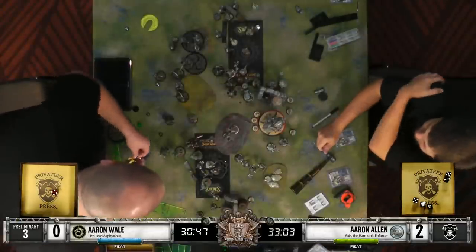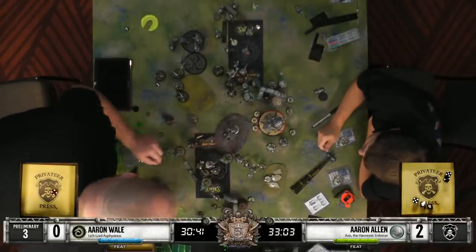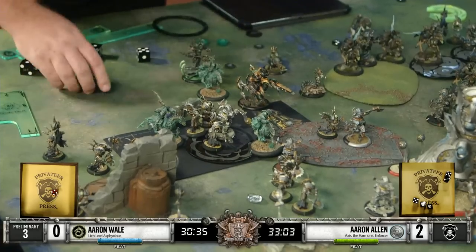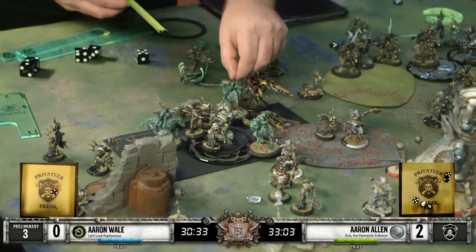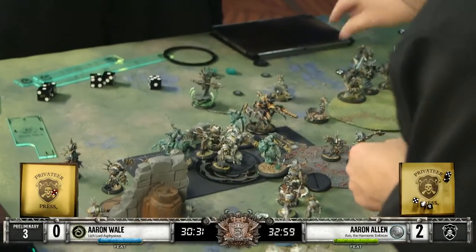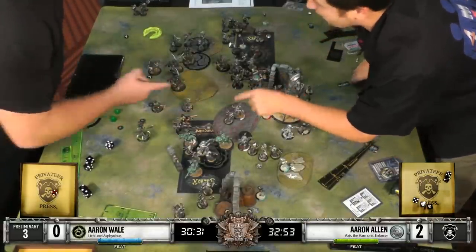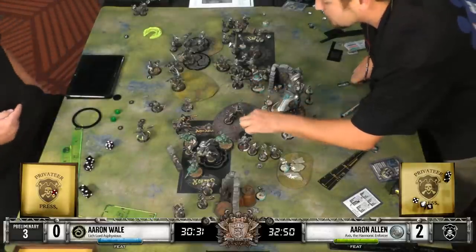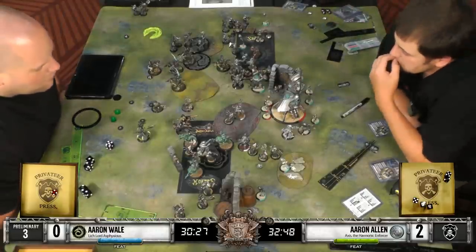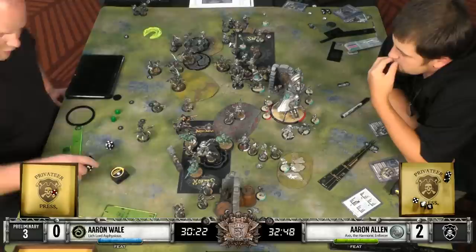The Bane Riders are charging. They have Ghostly, so they do not draw free strikes from these Galvanizers as they go past, and they don't care about rough terrain either. That's one of the more powerful things available to Banes - Ghostly really just lets them go anywhere they want. And with the Bane Riders, that Vengeance move can really get them into weird places. If you're hitting a heavy target that the Bane Riders can't quite take out themselves, they can clear out of the way with that reposition, not take the free strikes, and then a second unit of Bane Riders or something else can follow up behind and finish it off.